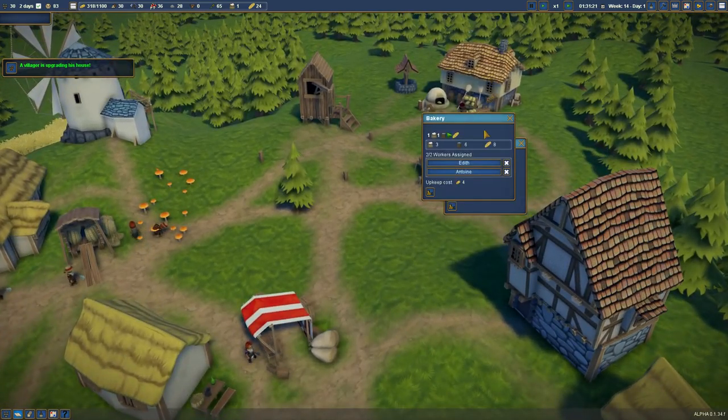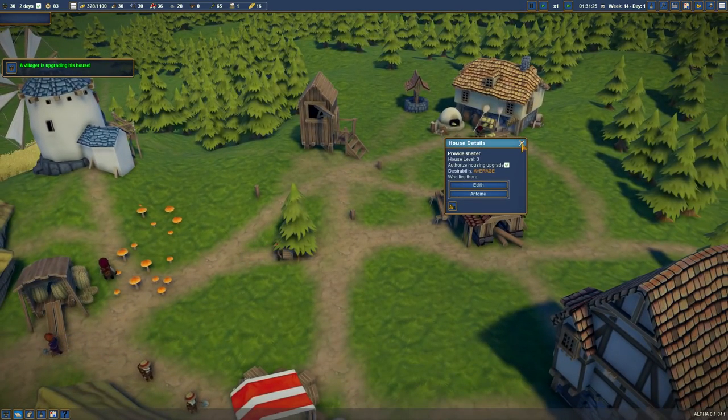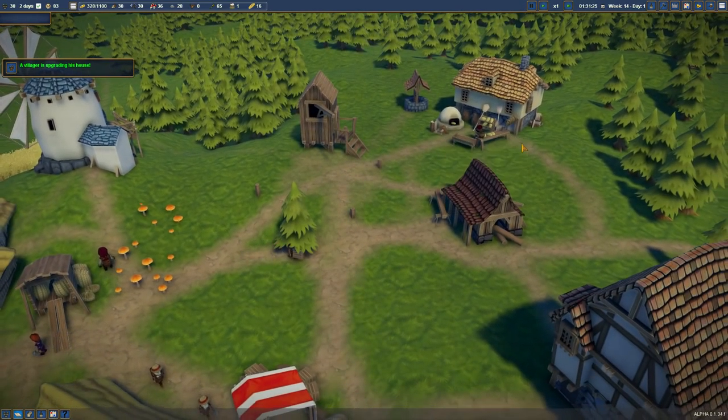Right now we are making bread and it's coming along quite nicely. Having a well over here I think is a very great idea. But what we need is a place for them to buy bread. Right now there's no way for them to get bread so they can't satisfy their bread need. So we've got to do that — let's actually get a bread market.